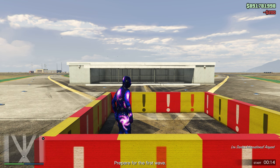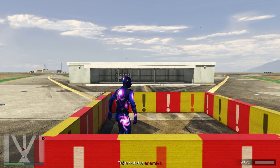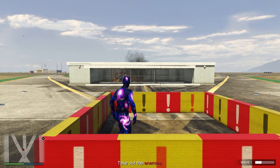When you load in, you're going to spawn like this and you do not have to move your character or do anything at all. When it starts, all the NPCs are going to spawn in that box in front of you, and they'll be equipped with grenade launchers. What happens is they'll see you and try to shoot, but the grenade launchers will actually bounce back and blow them up.